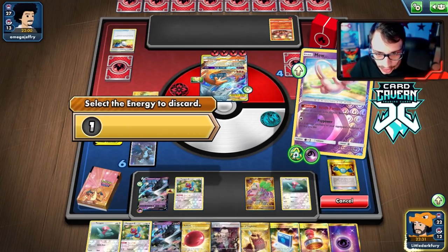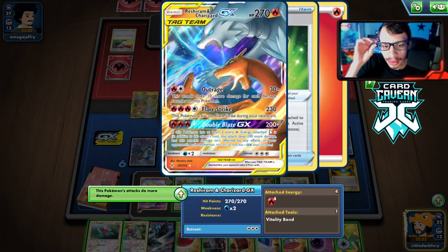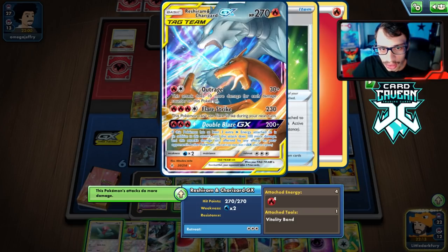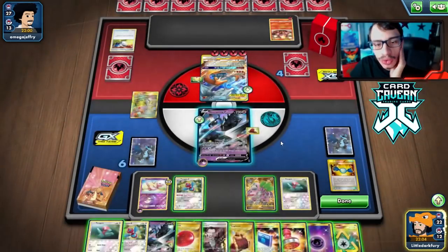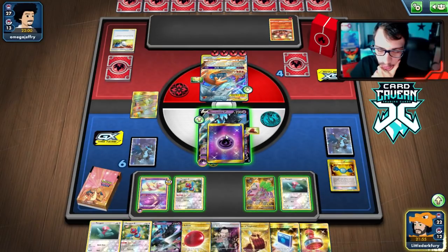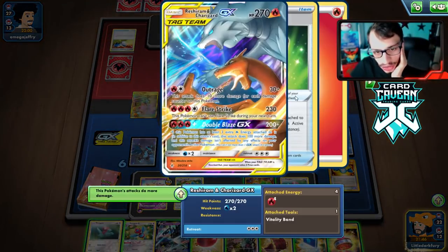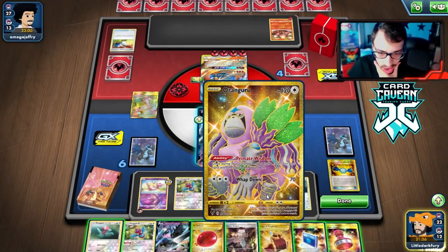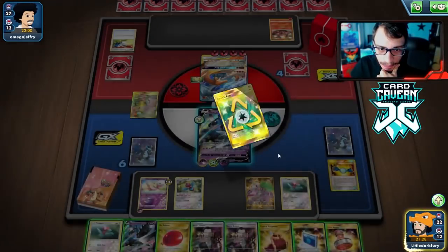We go into Necrozma with the Cape on — 270 HP. We hit for 220. With Outrage, they'd be doing 260 back, which would knock us out. We consider going Double but there's no supporter. We want to get Double set up. We could Stamp them to 4 so they can't get another Reshizard powered up, but we'd rather have them knock us out and then Stamp to 4.